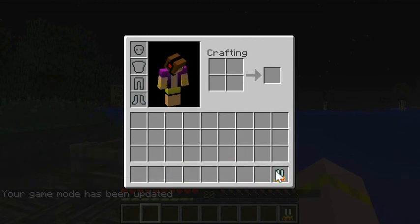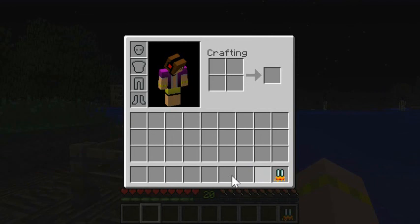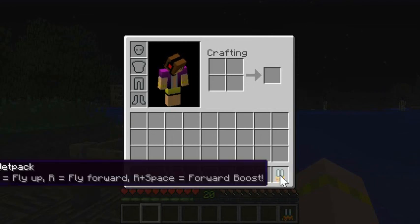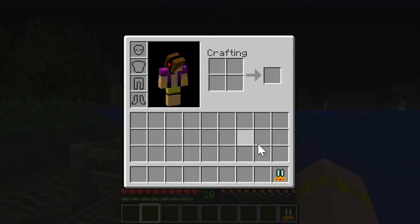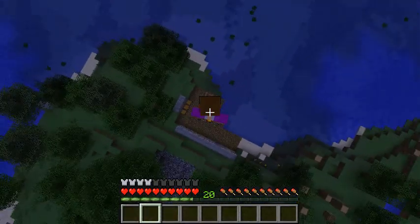To fly up, you gotta press space bar. To fly forward, press R. And to do a forward boost, you gotta press R and space. So put this back on — and you can also see fire effects.